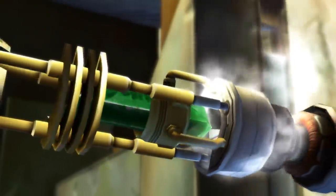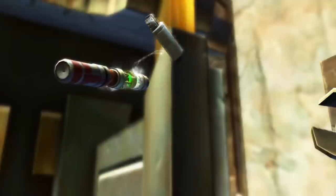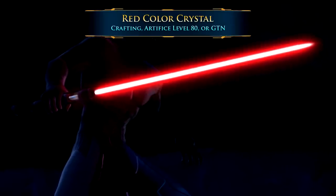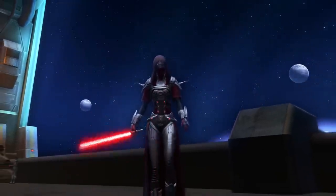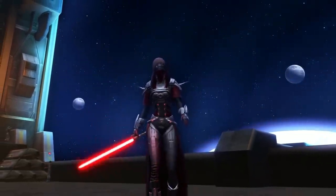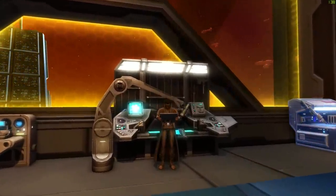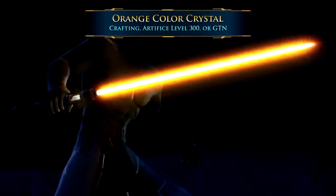Especially in the lore introduced by the Old Republic comics, Jedi weren't the only users of these colors. Fallen Jedi often used the lightsabers from their former life. In the Old Republic era, red lightsabers are the standard weapon of the Sith. These crystals are fairly easy to obtain — the easiest way is to craft one using Artifice or buy one from another player on the GTN. More crystal schematics become available as you level up in Artifice. Orange lightsaber crystals don't have a specific meaning in Old Republic lore, but are mostly seen wielded by Jedi and have a similar rarity to other traditional saber colors.